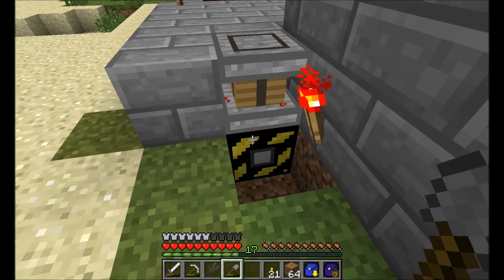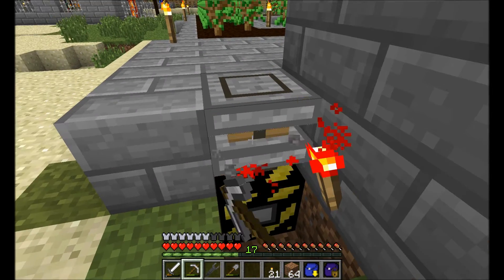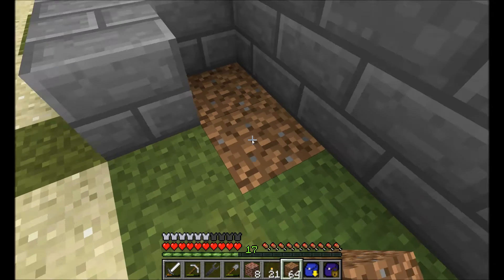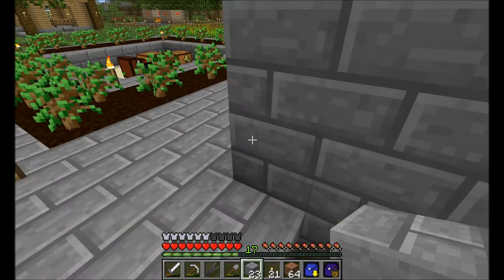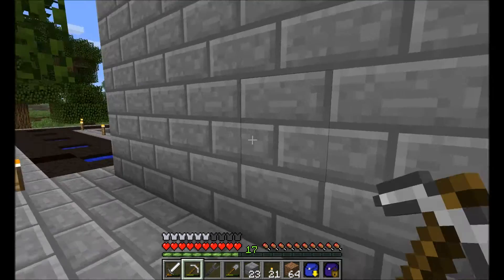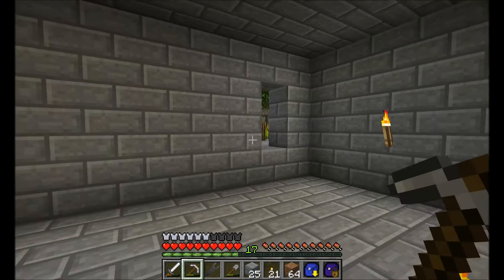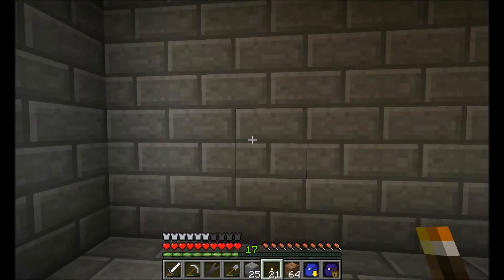As this light here is turning red we know this one has finished its work, so let's just pick this up again. And a few of those left like so. Of course we can open up a little door — I think this would be a nice place for it. Nice little room, and I didn't need to place any blocks — that's just the way I like it.